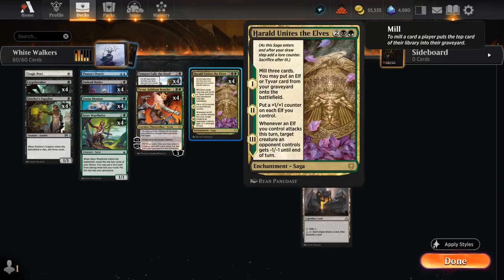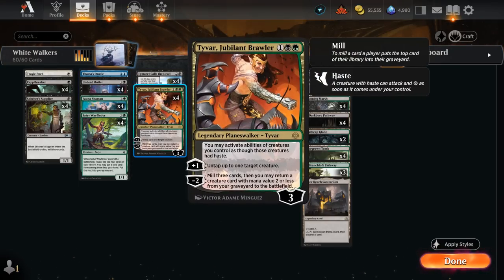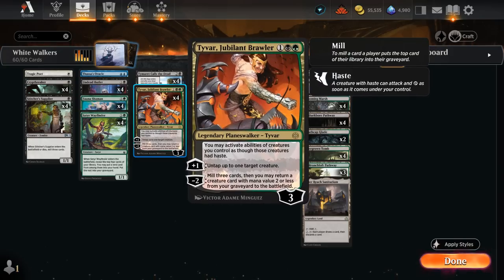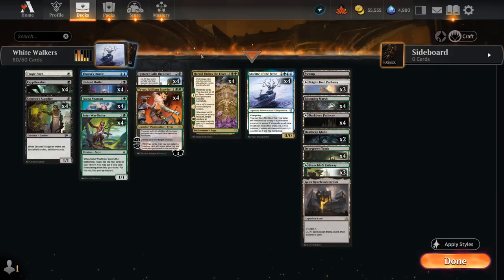How do we win with an empty library? The simple solution is Thassa's Oracle. Tyvar Jubilant Brawler can be returned from our graveyard with the first chapter of Harald Unites the Elves. We use the minus-two ability to return a creature with mana value two or less from our graveyard — getting back Thassa's Oracle. Even if the opponent kills it in response, with an empty library, zero blue devotion is enough to win the game.